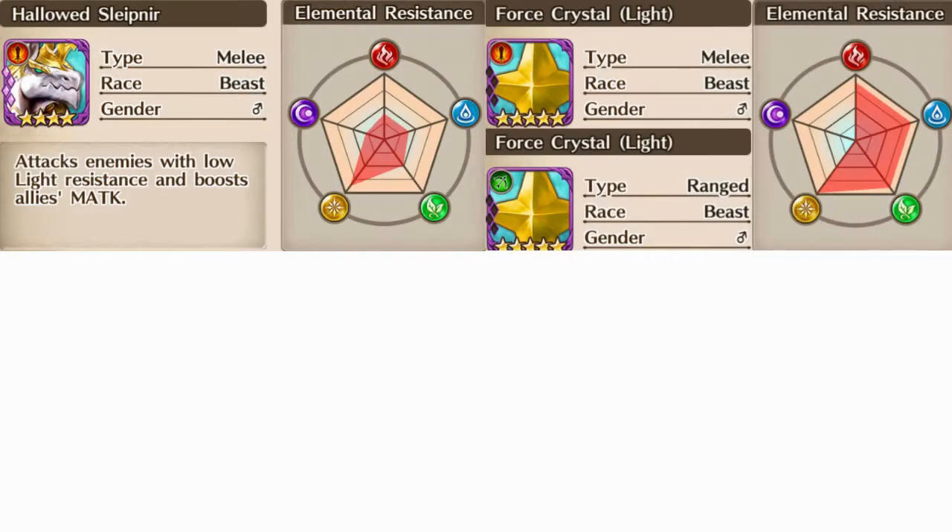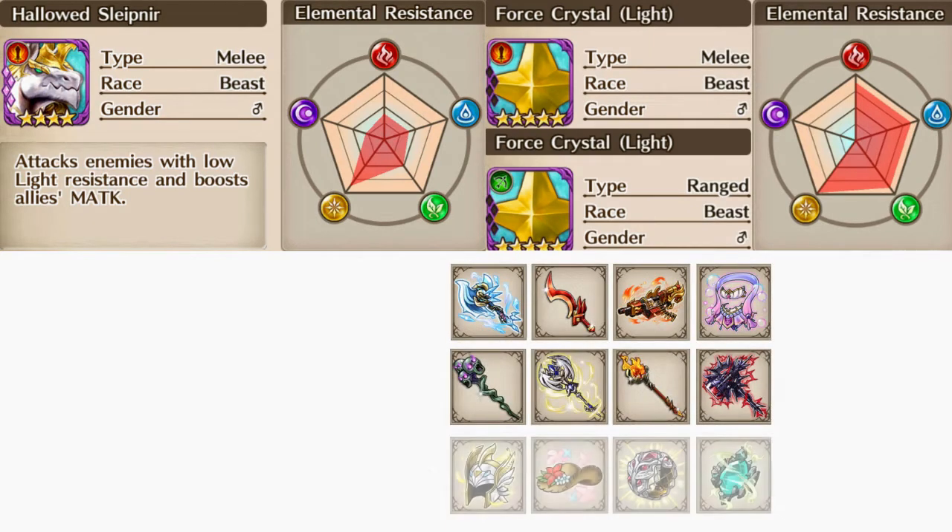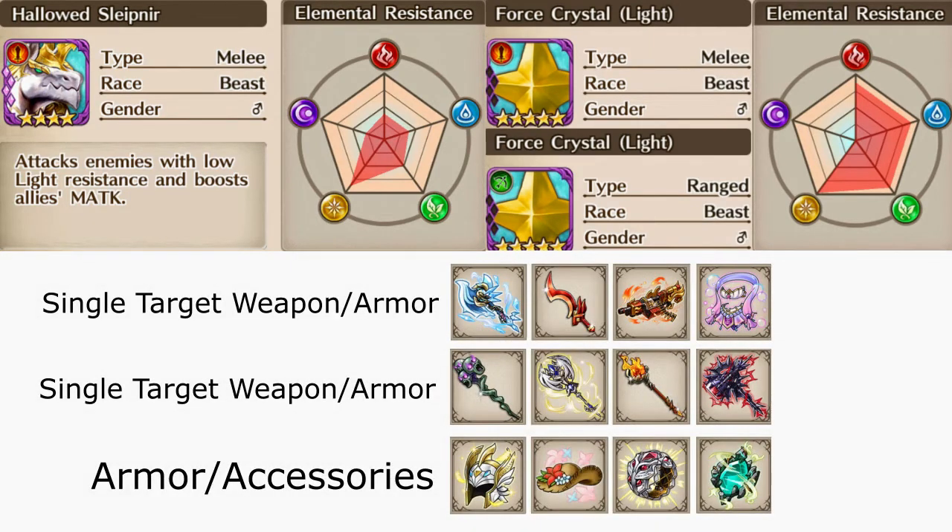Since Sleipner is a DPS race in which most units won't be able to use their ability, it's essential to choose the correct weapon, armor, and accessories for this connect to maximize your DPS as well as damage sustainability. With most of the items that you'll be equipping, you want to limit them to single target damage — for a few AoE items, the crystals will counterattack and deal damage back to that unit.